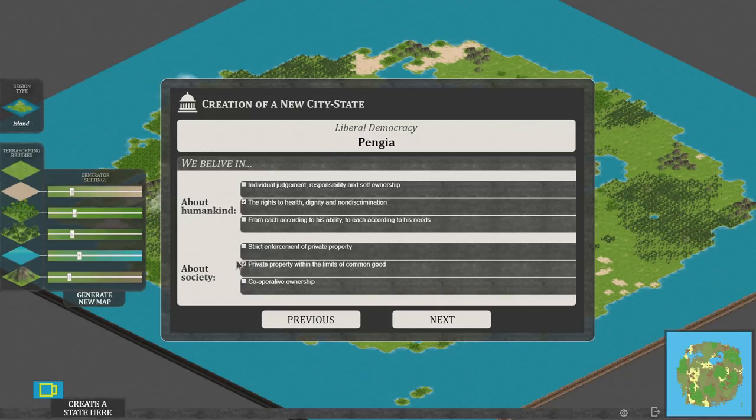About society: strict enforcement of private property; private property within the limits of common good; or cooperative ownership. I don't want to be a communist island, so I'll go for private property within the limits of common good — whatever common good might be.